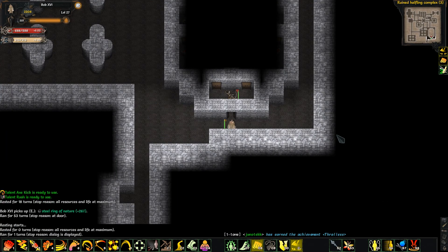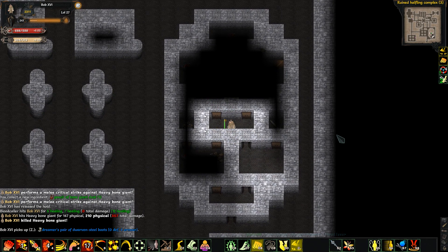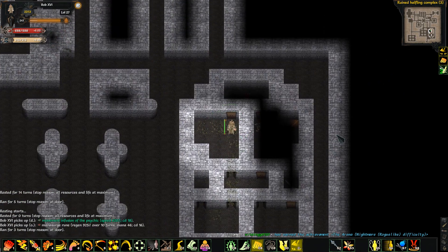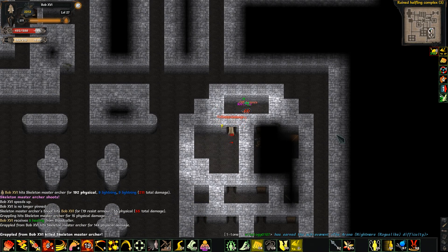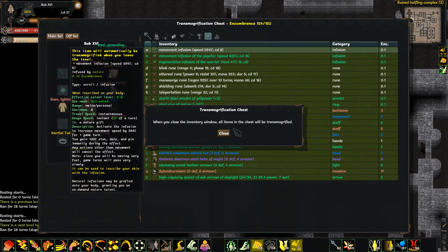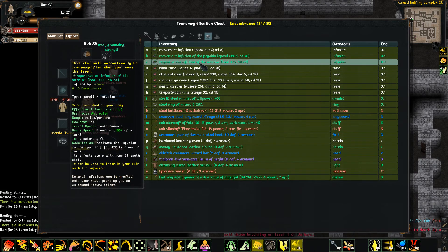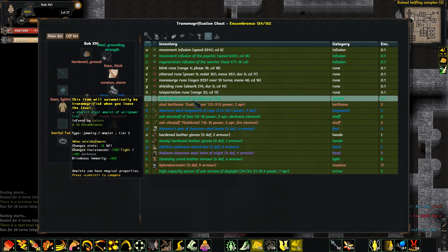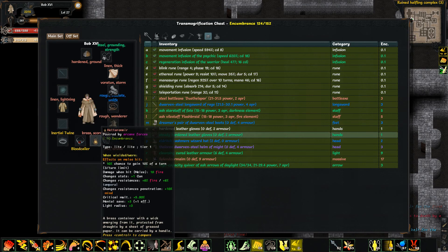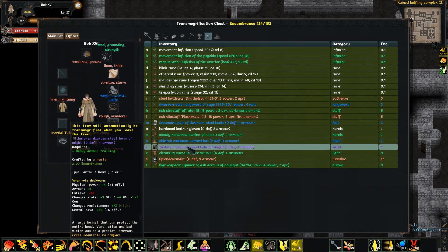Sure, open it — what could go wrong? Master Archer. It's a big bone giant. It's a good thing I can grab it actually. The one at the end is often stronger than the other ones. Going down again. I really do need some better boots and stuff — my gear is pretty trash at this point.